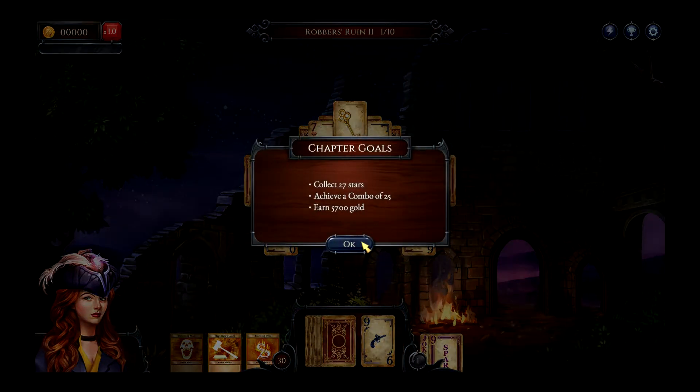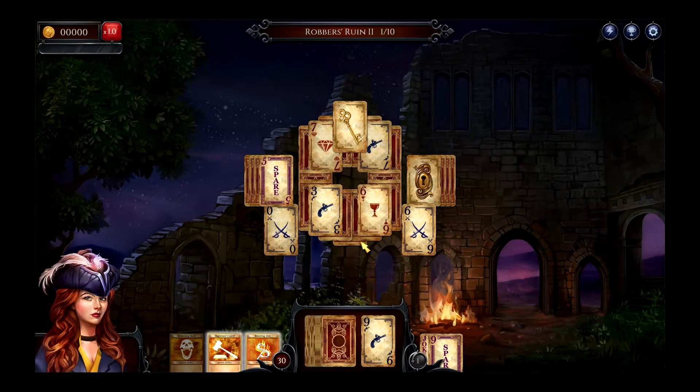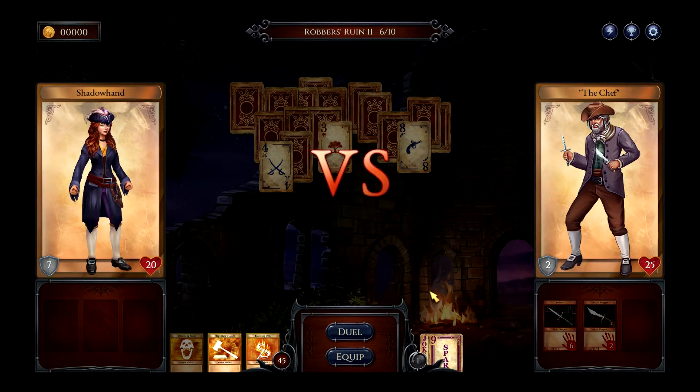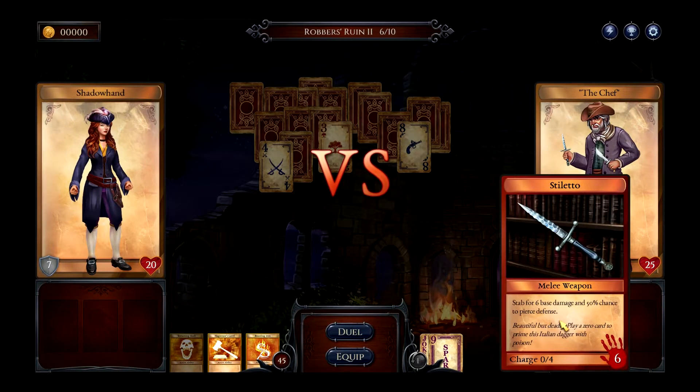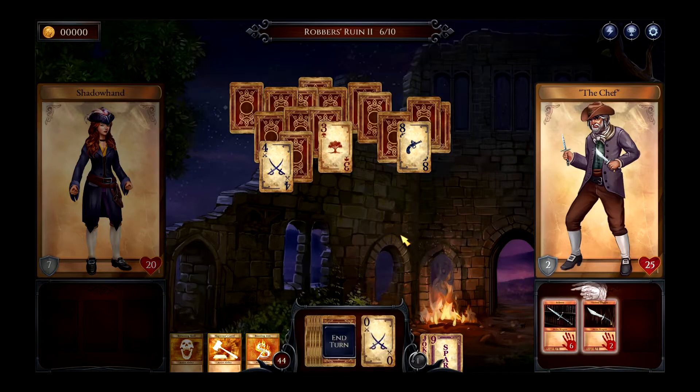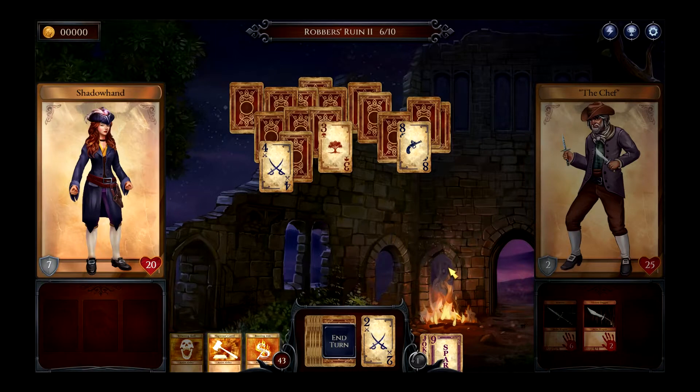Right near the end of the game he turns up again, and this time he's got two knives so he's pretty dangerous. One of the knives is a stiletto which is very good at piercing. Pretty vicious. So that's one of the new enemies.